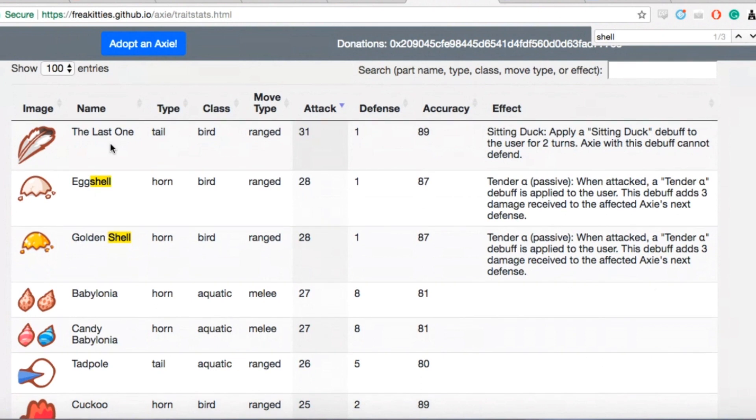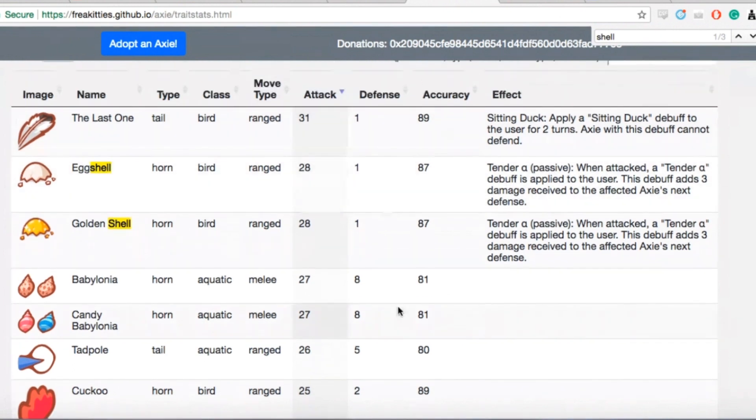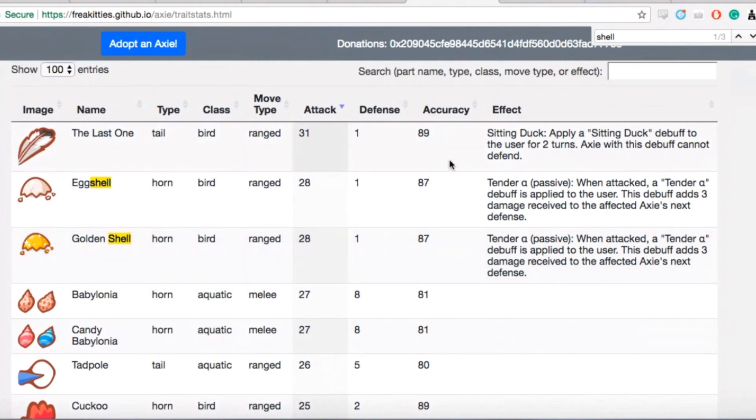So the ability means the user can't defend for two turns? It doesn't actually matter that much, because birds have very little defense anyway — it's pretty much just one defense for the next two turns. So it's actually really good — it's supposed to be your final kill move.